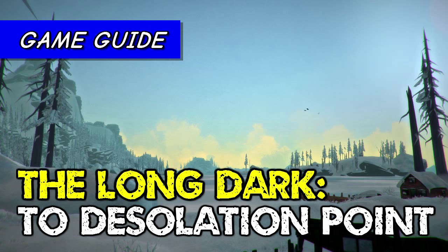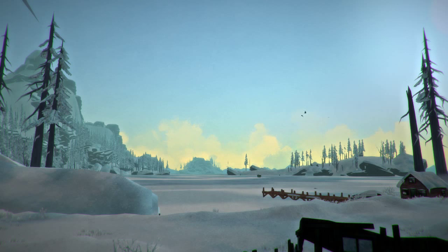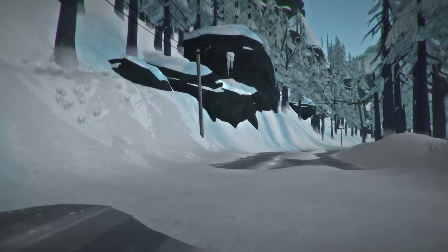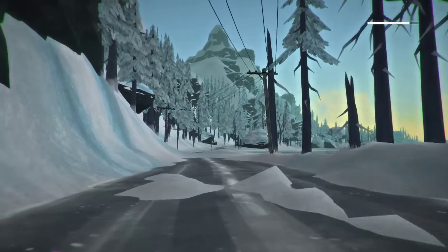Hello, this is Jamie from RandomiseUser.com. Today we're going to look at how to get to Desolation Point in The Long Dark. Desolation Point is the fourth major area they've introduced into the game, and it can be accessed from Coastal Highway.